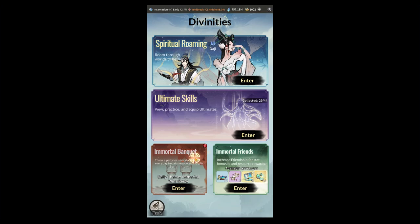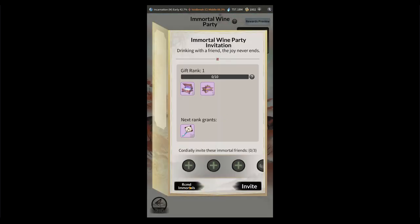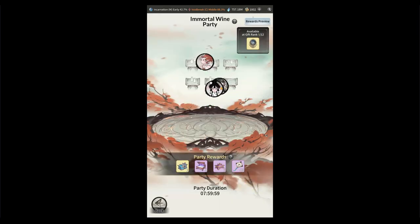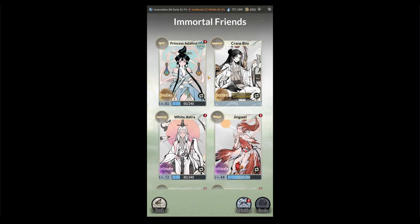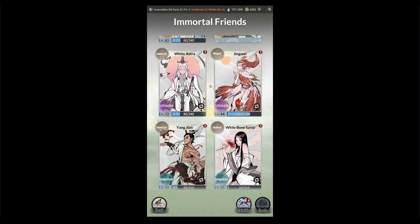You also have the Immortal Banquet, which uses your immortal friends to earn awards — this is a daily activity. Hit 'Recommend Immortals' and it will slot in your highest level immortals for maximum bonuses, then hit 'Invite' and they go off for eight hours and give you awards. Think of your immortal friends as a type of technique boost — they provide character stats and are unlocked by completing different tasks as you level in Void Break.